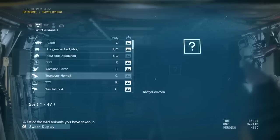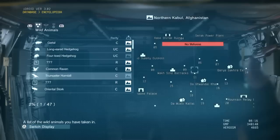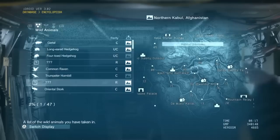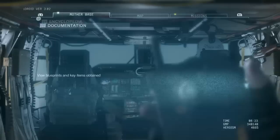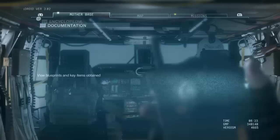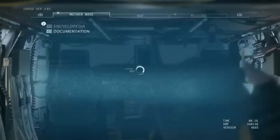The database/encyclopedia section shows all the wild animals you find or spot — it gives you more information like where you found them and where their habitat is. It's useful when you're trying to capture a certain animal and want to know where it is. Like this sheep I found in a little circle area. Blueprints can cover anything from weapons to equipment, so it's important to collect them.